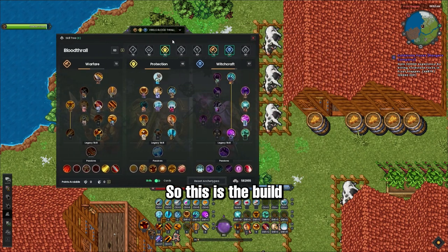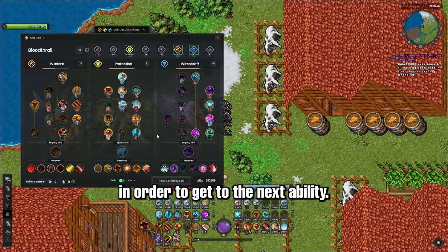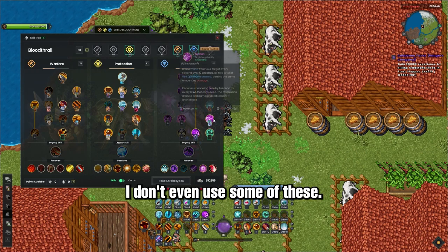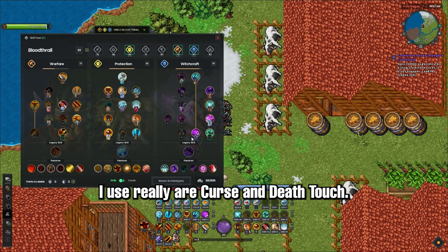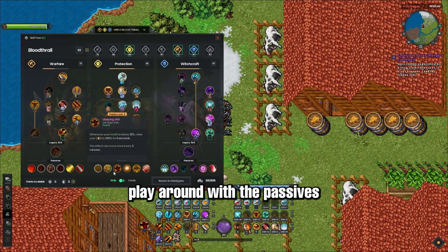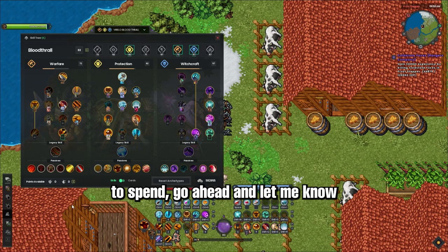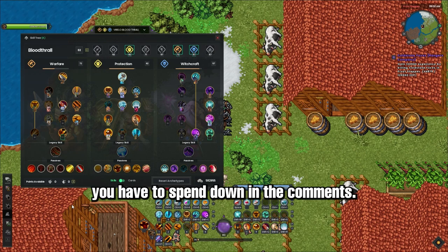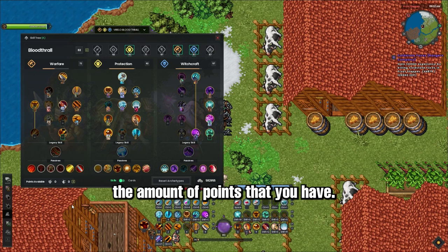So this is the build right here. A lot of these skills are just taken in order to get to the next ability. I don't even use some of these. For instance, I don't use a lot of witchcraft stuff. The only two witchcraft things I use really are Curse and Death Touch. Sometimes I use Magic Rupture. Feel free to play around with the passives a little bit, but not too much. If you don't have this many skill points to spend, go ahead and let me know how many skill points you have down in the comments and we can make you a custom build for the amount of points that you have.